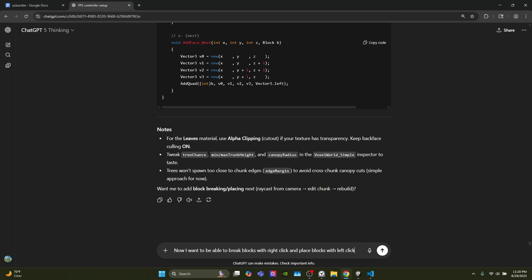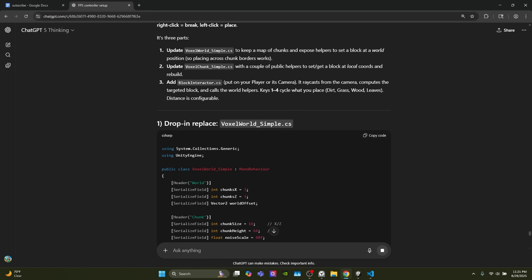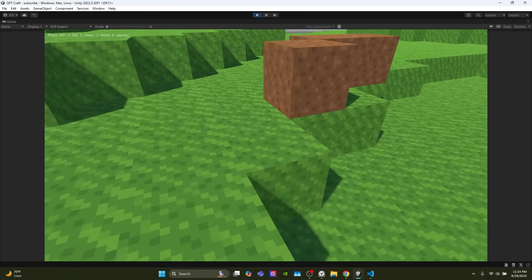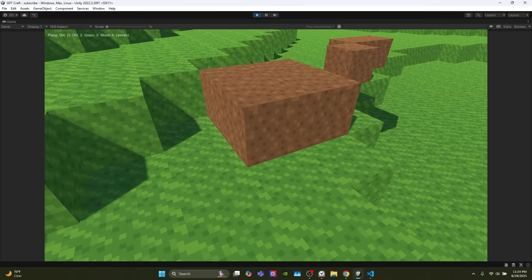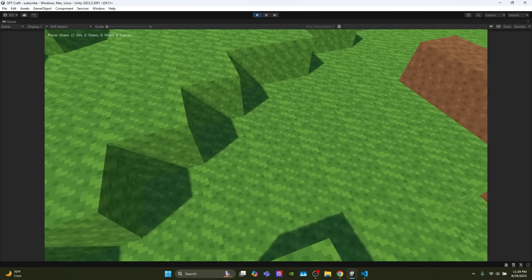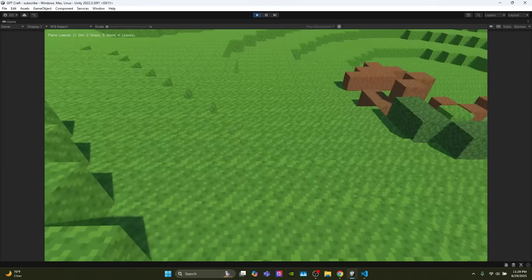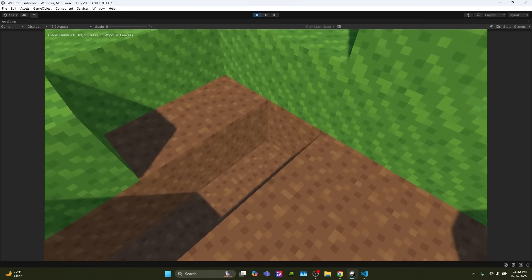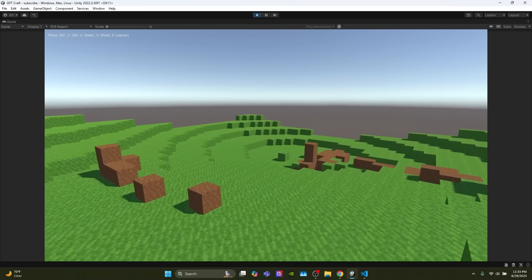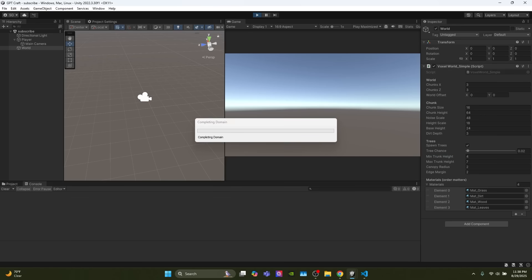Three minutes left. The prompt is to be able to break and place blocks. It tells us we need to add a whole new script called BlockInteractor. We can place blocks now — and we can break them! Pressing 2 places grass, 3 places wood, and 4 places leaves. The timer is up, though it got rid of the trees, so I'm having it add them back properly.